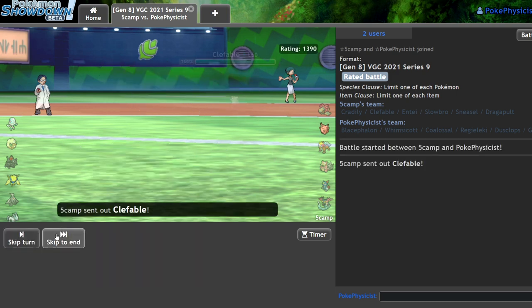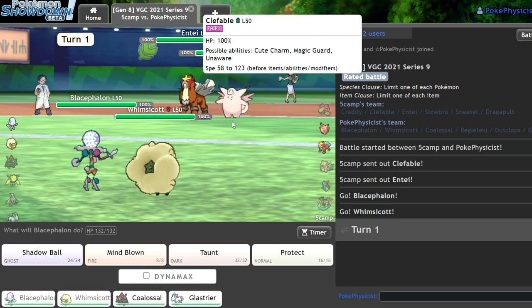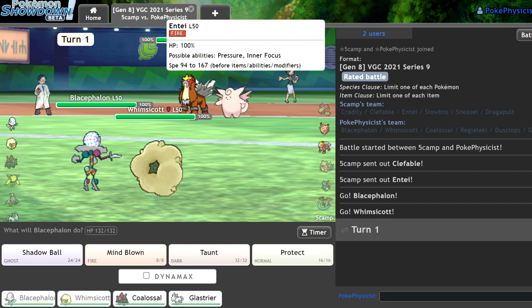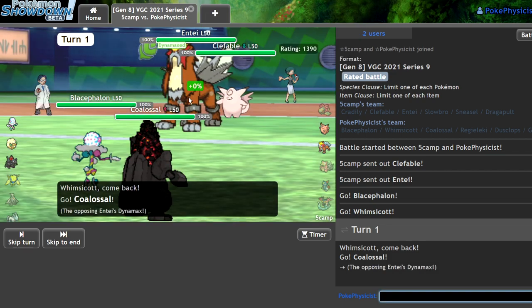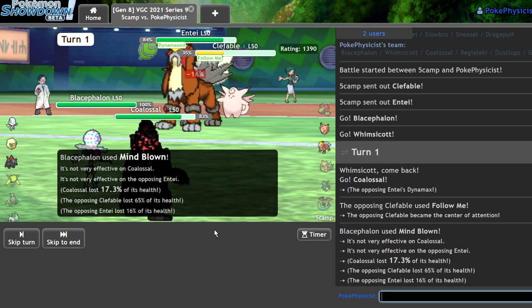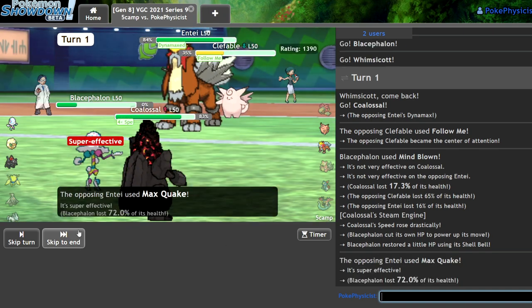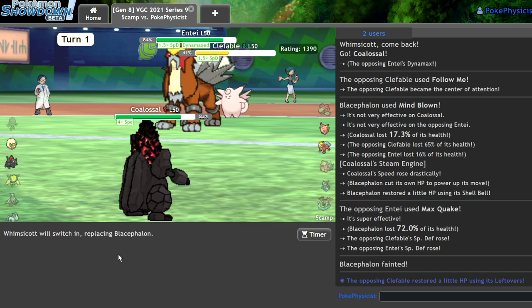No Trick Room on my side of the field but if they end up going with that I have an answer. They go Clefable and Entei. I don't know how I feel about this — they're probably just going to Stomping Tantrum. What I could try — they're going to go for Follow Me into a Stomping Tantrum. I'll just Mind Blown and get in Coal. Because I'm going to outspeed both of these — Entei's base 100 right? I'm going to outspeed. I get good damage on that thing, go back up to 72. They go for the Quake but I think it's kind of late for them. I'll get in my Whimsicott.